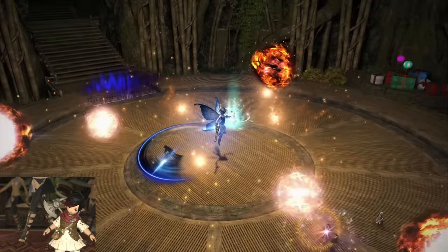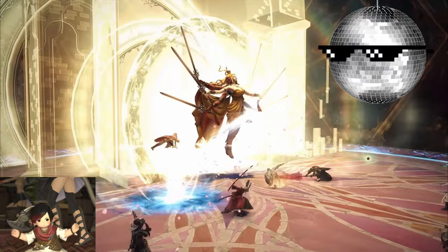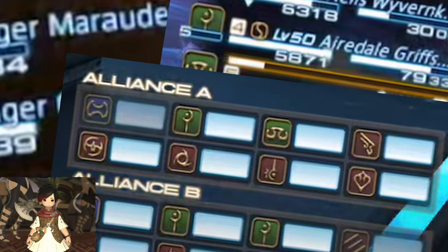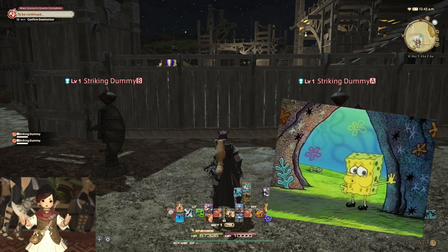Tip 5: Remove Animation Bloat. This game has a lot of really cool battle animations, and many of them can be very flashy, which is a good thing — obviously, you want to look cool while you're kicking ass. However, in a party of 4, 8, or even 24, when everyone has flashy animations going on all the time, it can sometimes be impossible to actually see what's going on in battle. Luckily, there's a way to tone that down, or even turn it off altogether. This is another personal preference setting, but if you go into Character Configuration again, under Control Settings, Character, you'll find the Battle Effect Settings.